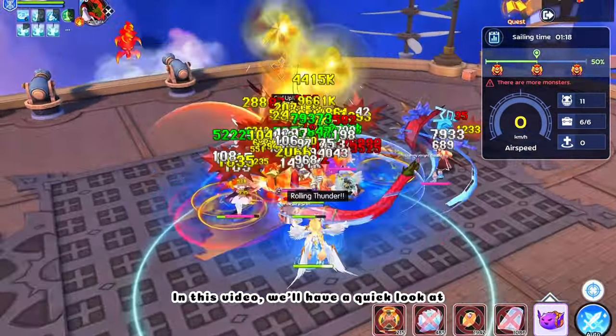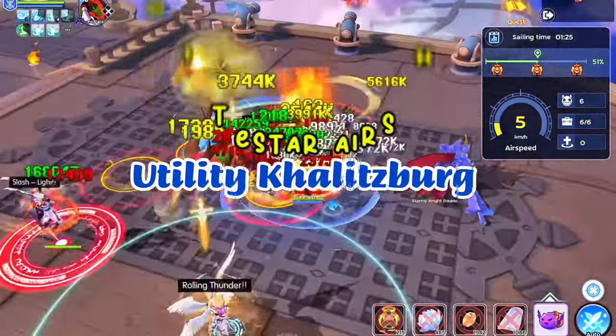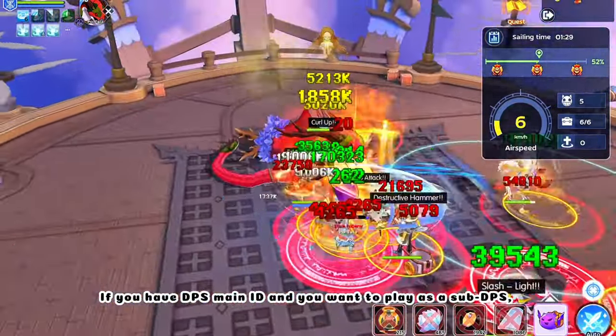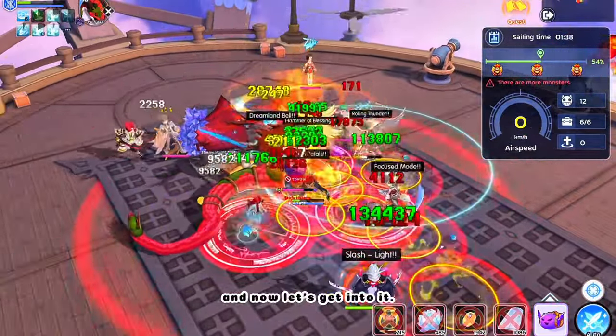Hey guys, Pizza here. In this video, we'll have a quick look at Utility Kalitzberg in Whitestar Airship. If you have a DPS main ID and you want to play as a sub-DPS, just adjust the items and stats accordingly. And now let's get into it.